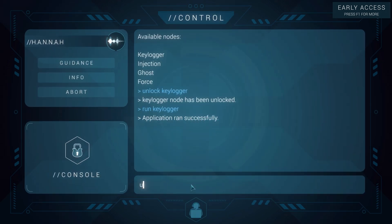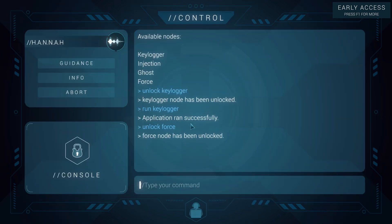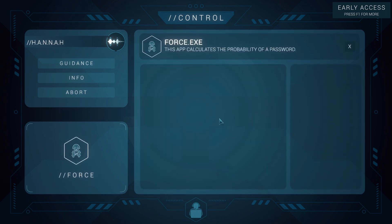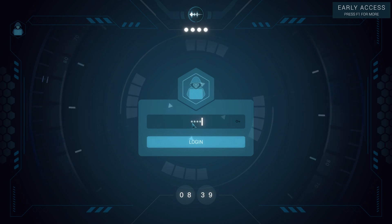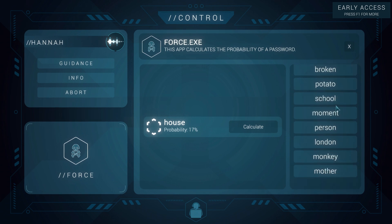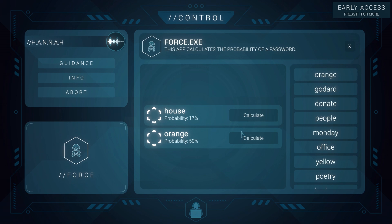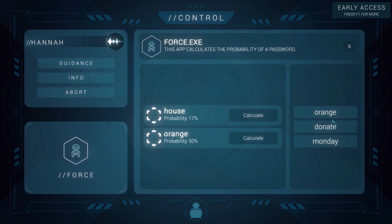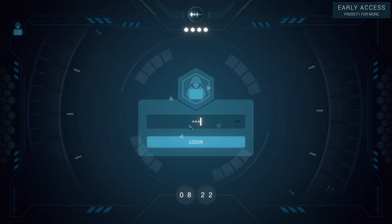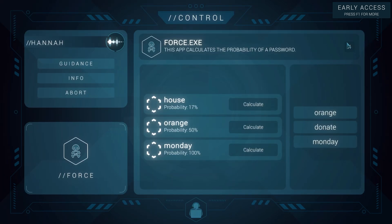Let's go to Force. Unlock Force — that unlocks it on the hacker end so they can click on it and type in a word, like 'house'. Run Force on the control side and you get a screen. You type in the word, it shows probability — 17% for 'house'. It gives you a long list of words it could be. Try 'orange', which has a 50% chance. Then it's either 'donate' or 'Monday'. Go with 'Monday' — and we're in. Pretty straightforward and self-explanatory.